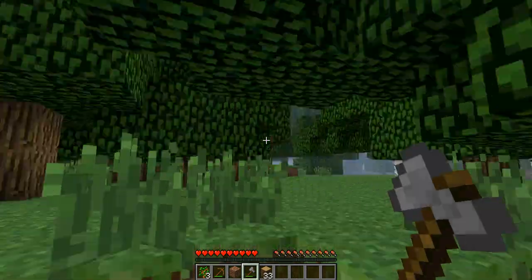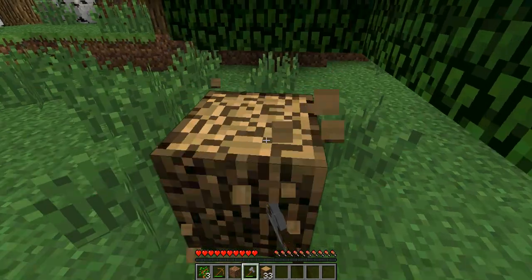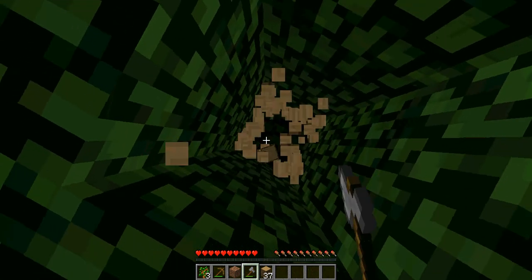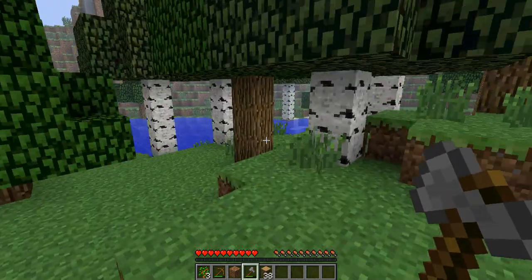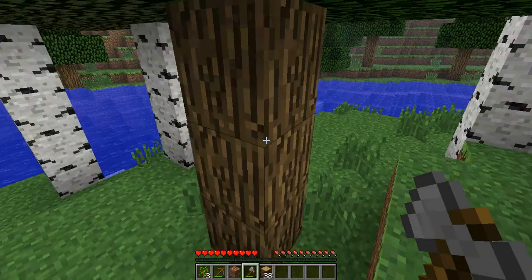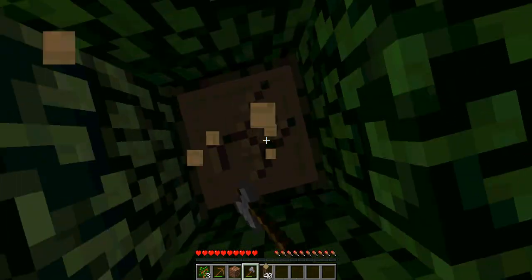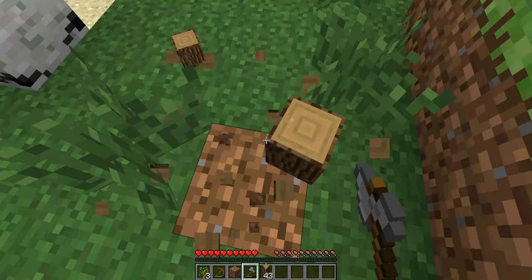Another way that you can make a house — I'll show you several techniques of house building. Let me get some wood first. The first house is an above-ground house — pretty much just a house that someone would live in. You turn them all into planks, and then you just build a house — pretty much a box with a roof.